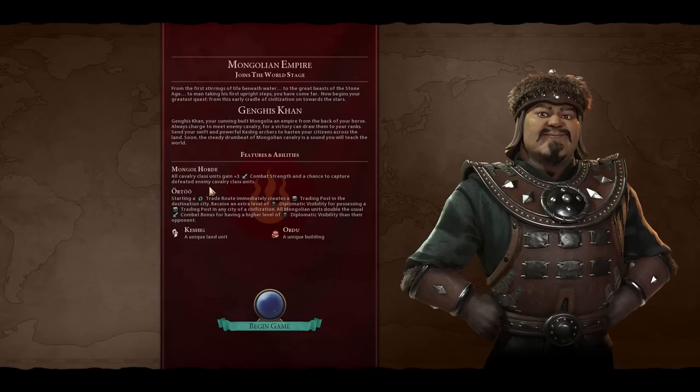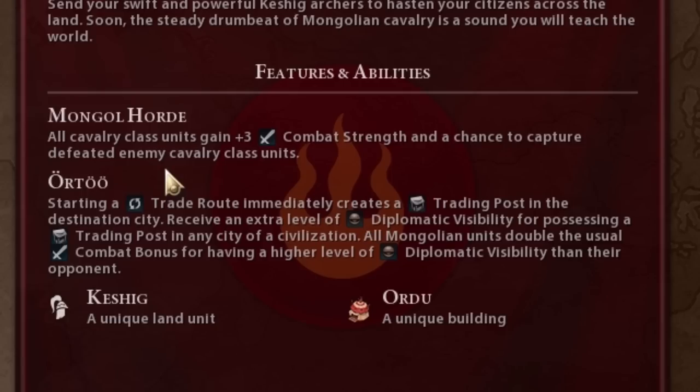Genghis Khan gives us the Mongol Horde: all cavalry class units gain plus three combat strength and a chance to capture defeated enemy cavalry units — obviously great for domination. If we stay focused on building cavalry units like horsemen, knights, and the special Keshig unit, that's going to help out quite a bit. They also have a special ability where starting a trade route immediately creates a trading post in the destination city, and you receive an extra level of diplomatic visibility for possessing a trade route in any city of a civilization, with all Mongolian units doubling their usual combat bonus from that higher diplomatic visibility.